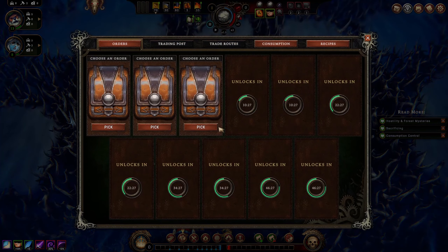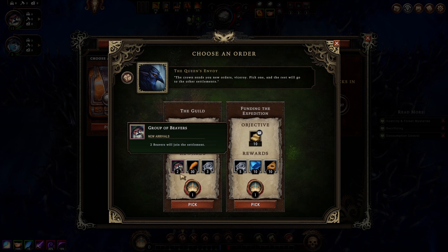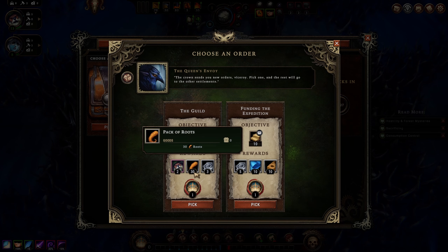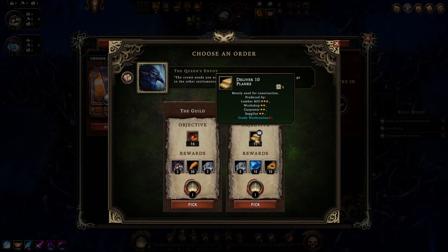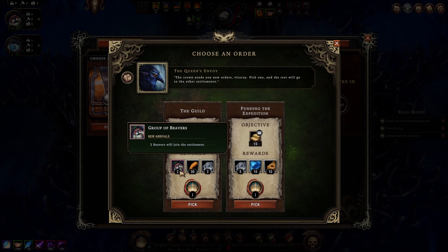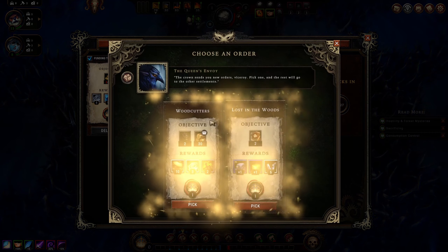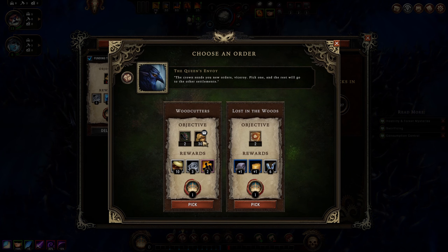The guild: keep the beavers happy above 16 and we'd get some parts, beavers, and roots. Or deliver 10 planks and get more parts, some fabric, and some bricks - that seems more useful. Two beavers is nice, but I'd rather have more parts. Objective two: two woodcutters camps and a well - we are certainly on our way there. Deliver 30 wood, or open two glades - both very easy.